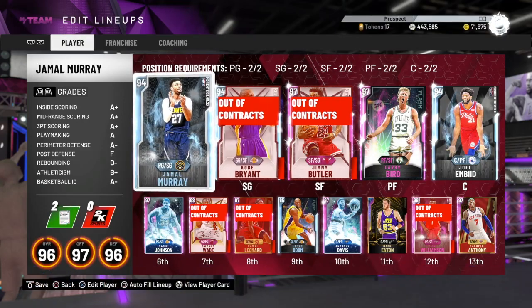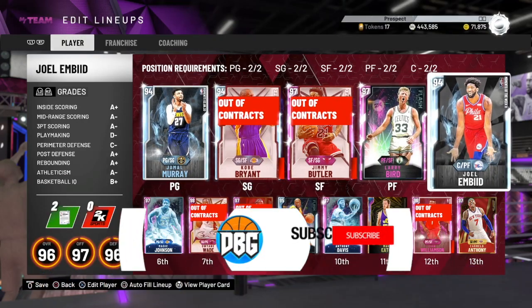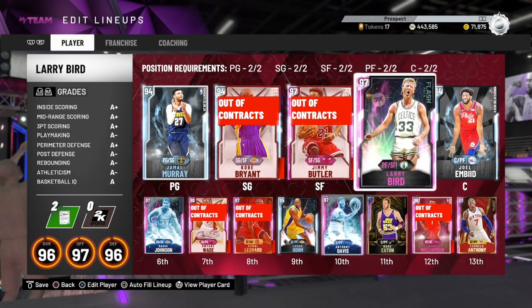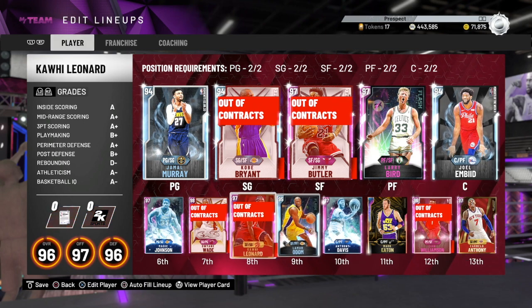The team we're running with is Edge, Jamal Murray, Kobe, Jimmy Butler, Larry Bird, and Joel Embiid. At the bench we got Magic Johnson, Dwayne Wade, Kawhi Leonard, Lamar Odom, and Anthony Davis. So a pretty good team right here.